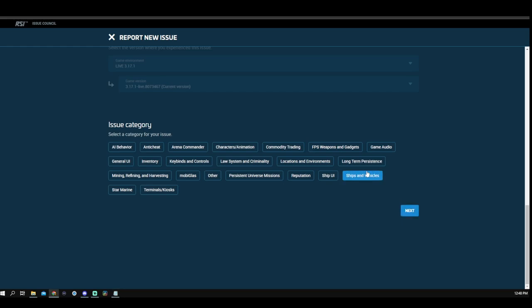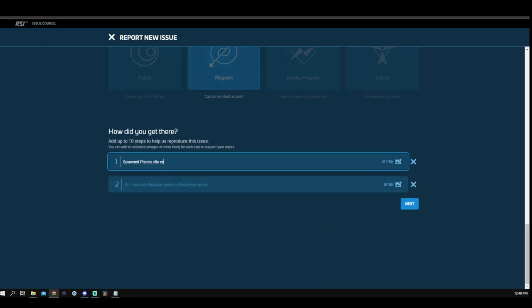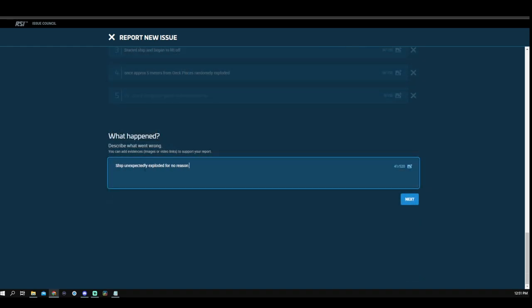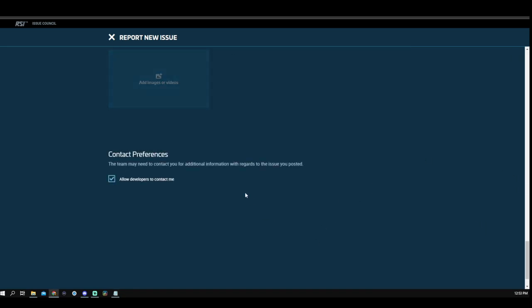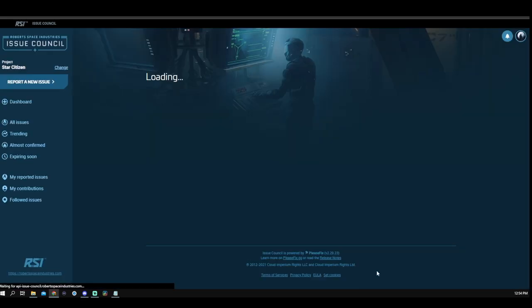After optional settings, enter the game version — PTU or live — then select the best topic that covers your concern, followed by severity. You'll then be brought to the steps leading up to the issue; enter each one on an individual line up until the issue occurred. Fill in a text description of what went wrong, then fill in what you had expected to happen. Click Next; if you found a workaround, describe it here; if not, leave it blank. Include any video or recording links if available, otherwise skip that step. Finally, select whether you agree to a developer contacting you, scroll to the bottom, and click Submit.